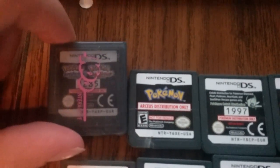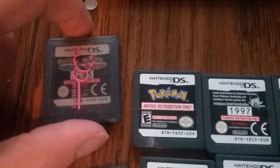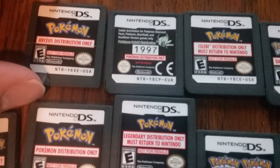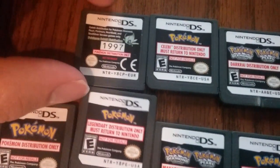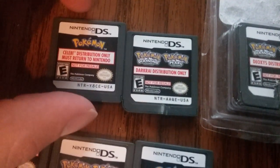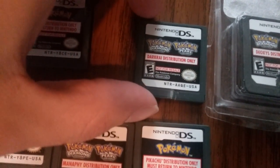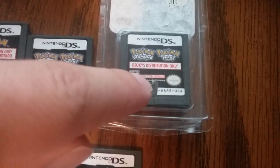Now for Gen 4, I have this game here. This is the European Arceus, product code NTR-Y6XP — this is the rarest of the distribution cartridges. NTR-Y6XE is the USA Arceus. NTR-Y8CP is the European Celebi. NTR-Y8CE and NTR-Y8CA are USA entries. UAQE is USA Darkrai. NTR-AAREUS-A is Deoxys.